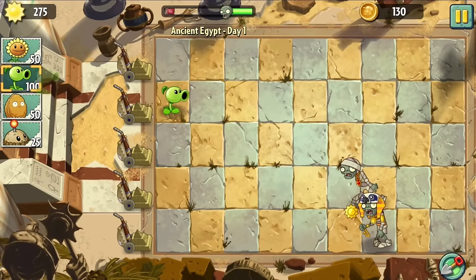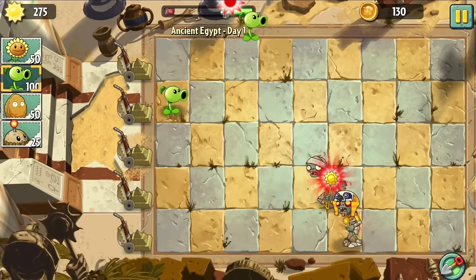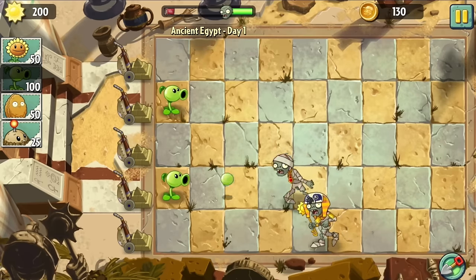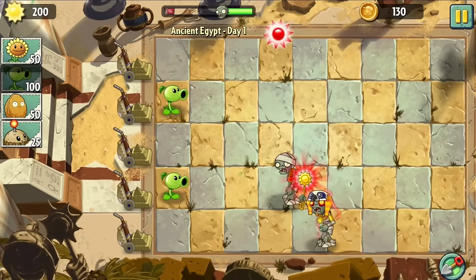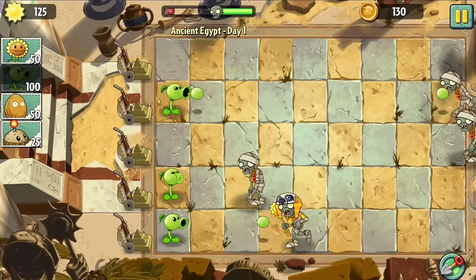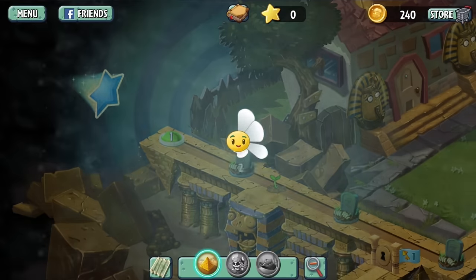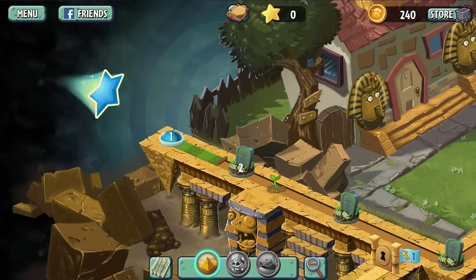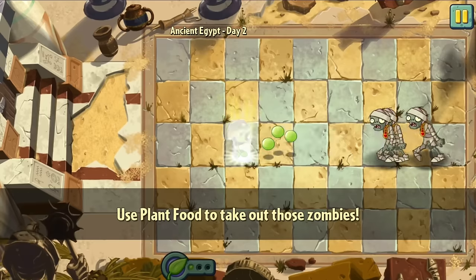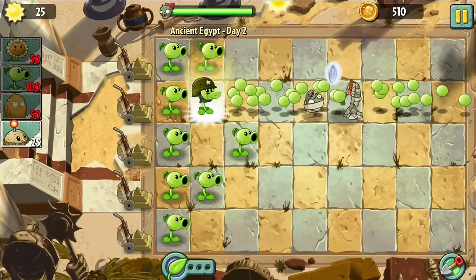Day 1 was fairly straightforward but took ages because there's no fast-forward button in this version of the game. This level introduced Ra Zombies, who stand still while attracting sun — I manipulated this by grabbing the sun right before they could catch it, stalling them on the spot. After this we unlocked the beloved world map, which is very different in this version. Day 2 introduced plant food, which will be useful, and Days 2 and 3 were simply spamming Peashooters.